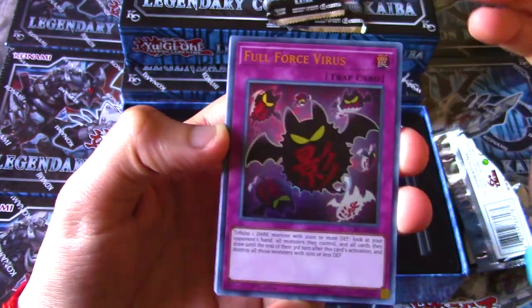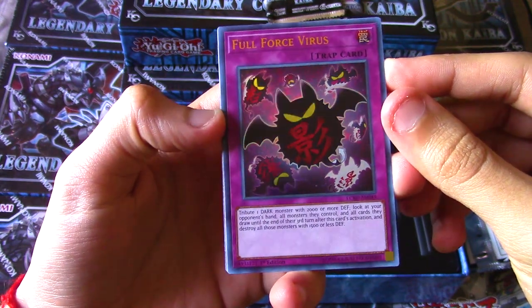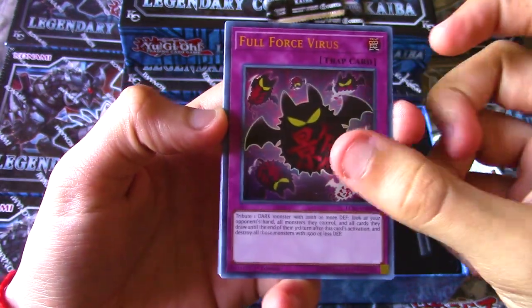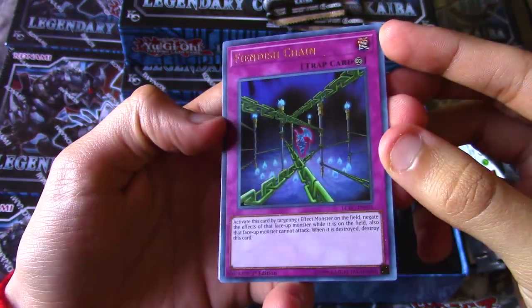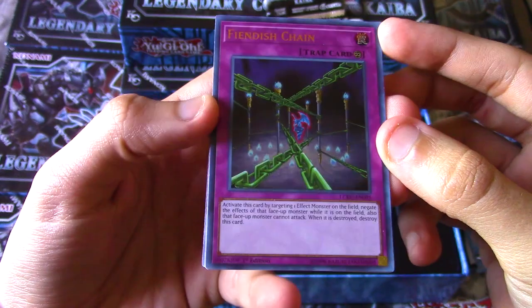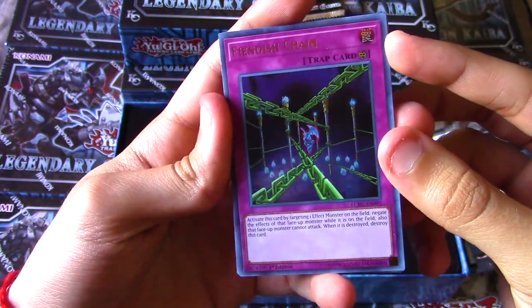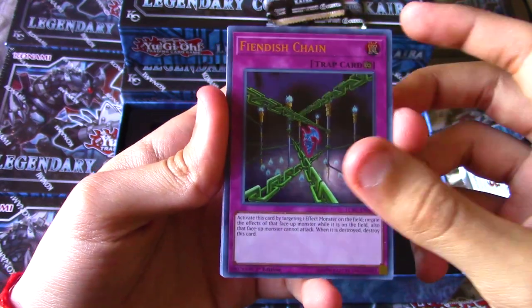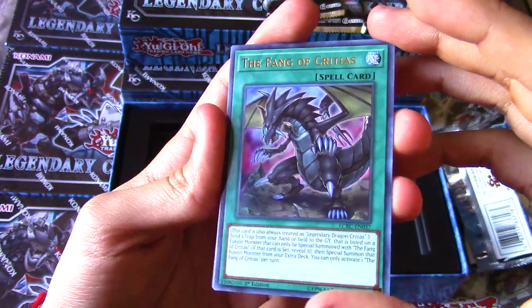We got ultra rare Full Force Virus. Full Force Virus got another reprint recently - pretty cool card but I don't know if it's going to see any play anytime soon. Along with Fiendish Chain - a little bit of an outdated and overly printed card. There are ultimate rare copies of this which look really nice, but super rare is my favorite. Fiendish Chain used to be a really powerful staple in a lot of decks.